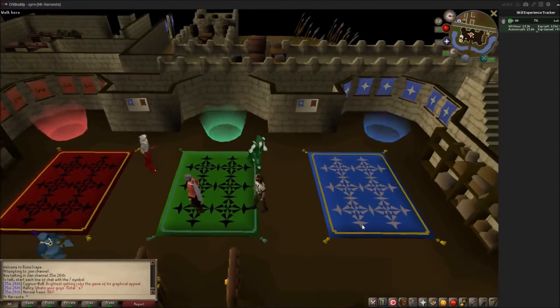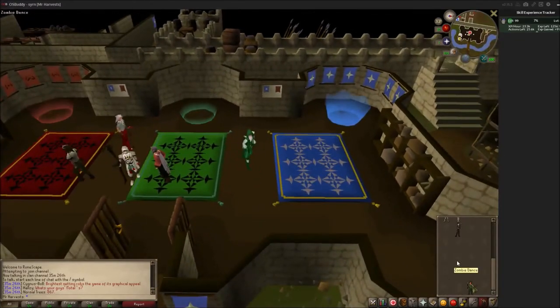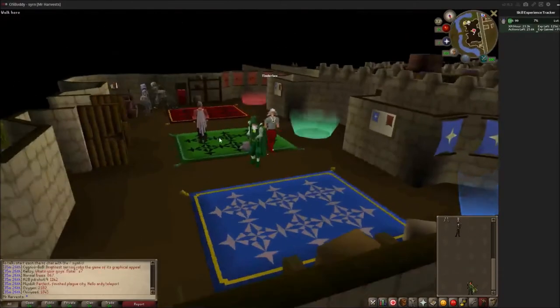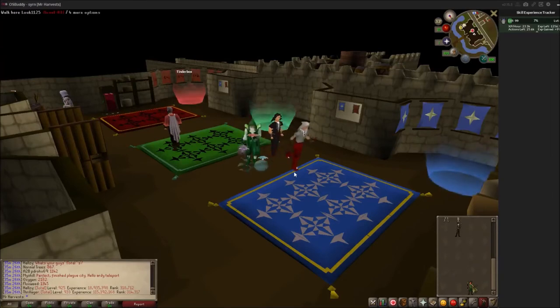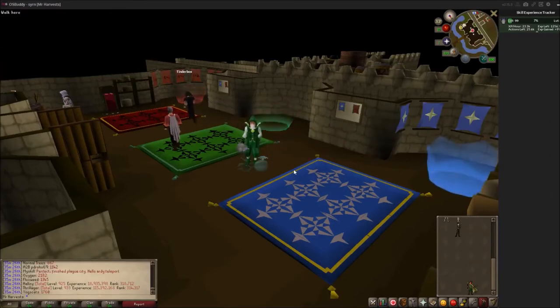Let's go over here — I want to show you this super sycamore. Okay, there we go. Now what I want to do is give you a quick rundown of a 1 to 99 Farming guide.